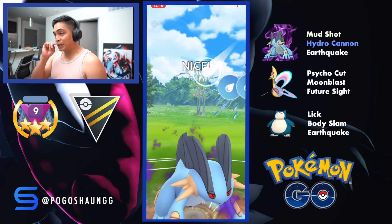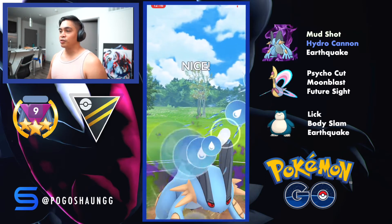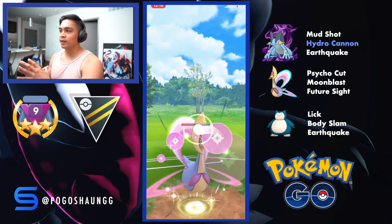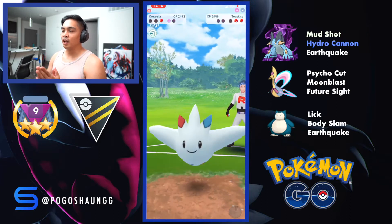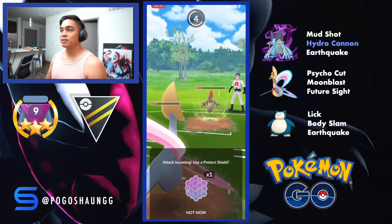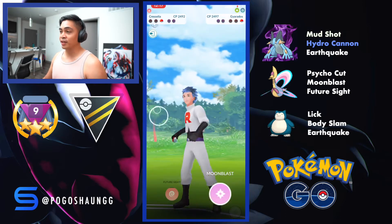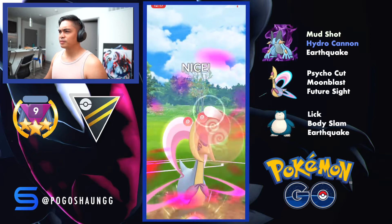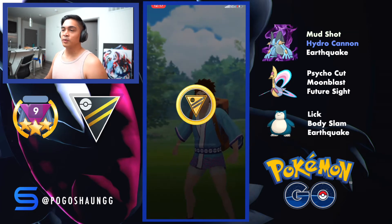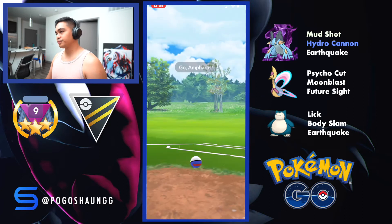I bring out my Swampert to get a Hydro Cannon on this Togekiss, and if that were a regular Swampert throwing Hydro Cannon it wouldn't get it into the yellow - it would be a little bit before the yellow. The extra damage does well with the extra Lick damage from Snorlax and an extra Moonblast from Cresselia. It can actually win the zero-shield against S-Cavalier. I'm still learning the little intricacies of the matchups.